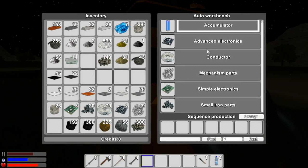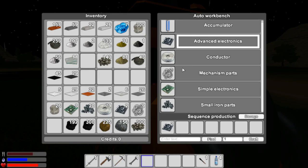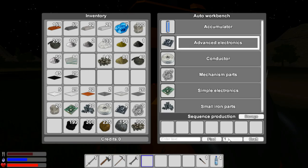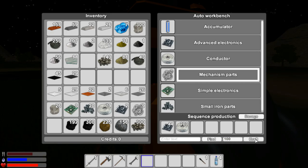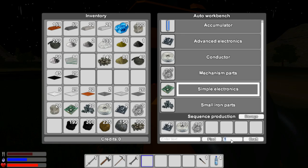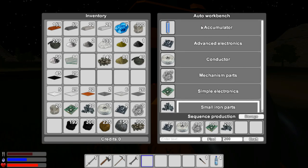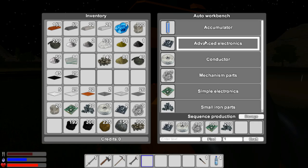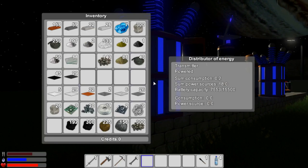Can I make 10 of these? So I can use this to make maybe 50 of these - I can make 200, maybe I can make 100. Simple electronics - 100 small iron parts, 200 - that's kind of cool. And these for more of the energy things, that's cool. So mostly it's these advanced electronics - that's kind of cool.